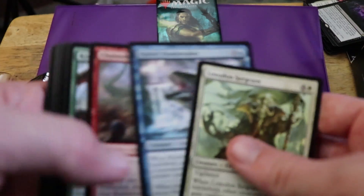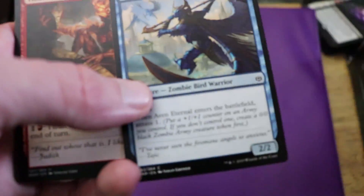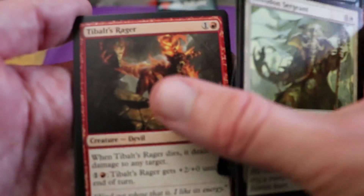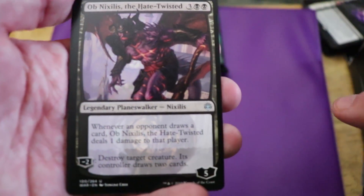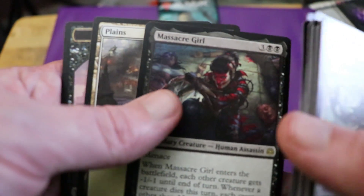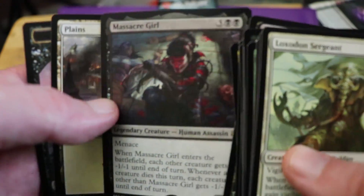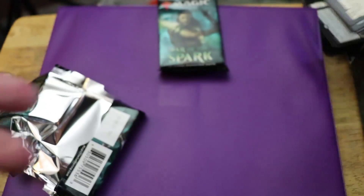So in the first booster pack, for uncommons we got Tibalt's Rager, Angrath's Rampage — this is a good one — Ob Nixilis the Twisted, and Massacre Girl. I did a video on Massacre Girl — you're not the real deal though. That's the first pack.